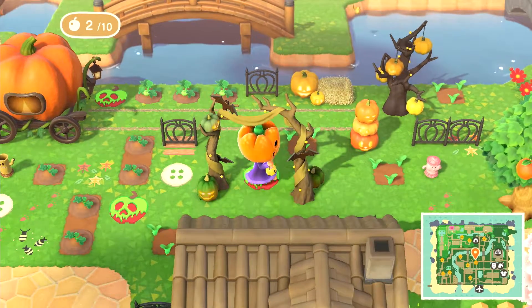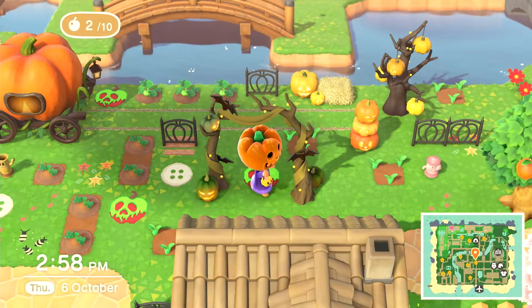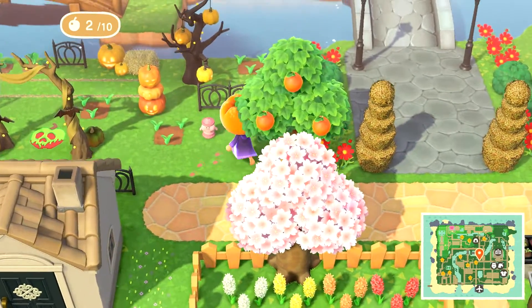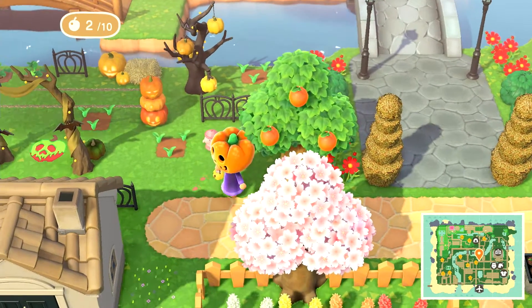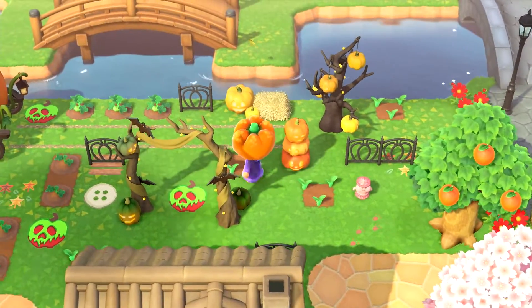I have some fencing and then we have the spooky arch, which is really cute, customized in green with the apple design again. I love all the different custom designs — I think they're really cute; they fill in the floor space really nicely. Here we have some more flowers that are going to be red tulips when they grow in, and then we have some gyroids.